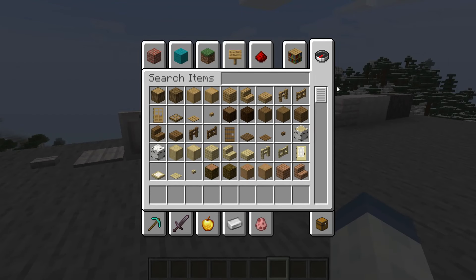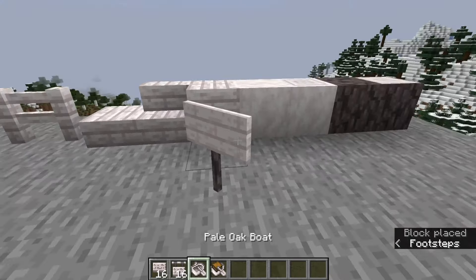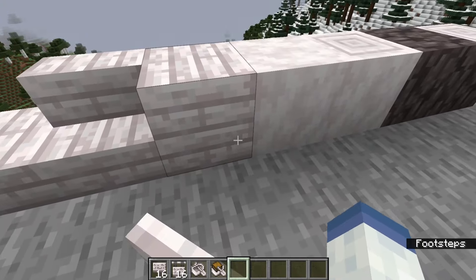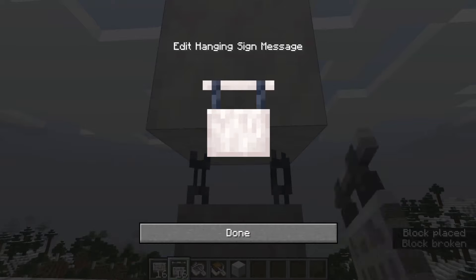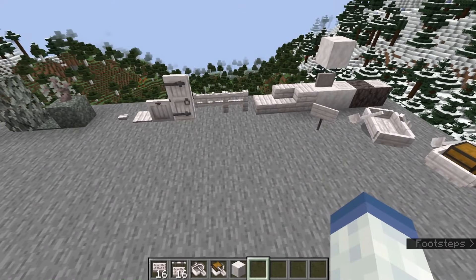I'll cover the mossy blocks a bit later on. For the final few things in the pale oak wood set: we have the sign, which looks just like the planks. We also have the hanging sign — that looks a lot darker than the stripped version. We then have the boats and the boat with a chest. All of these blocks work exactly like every other wood set.